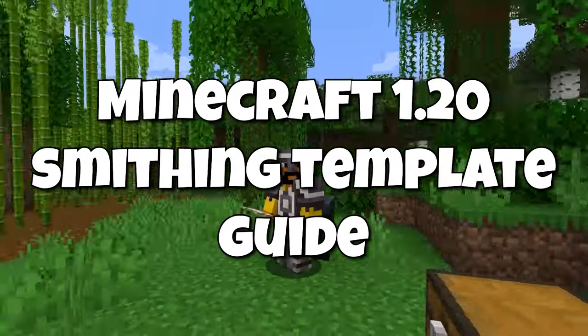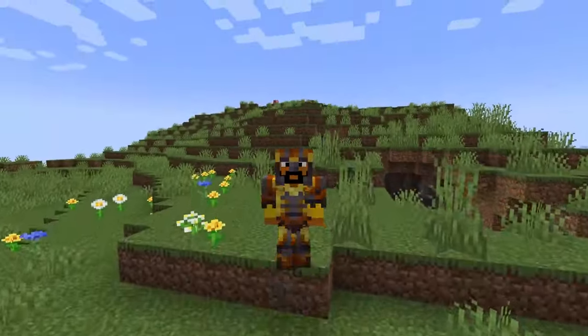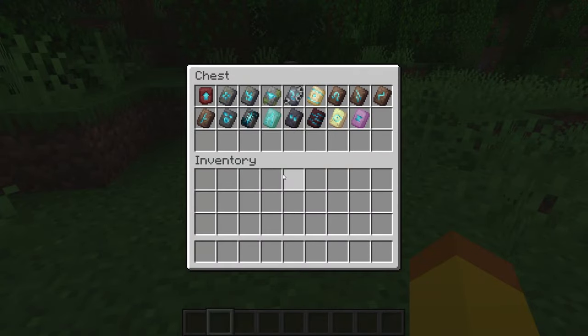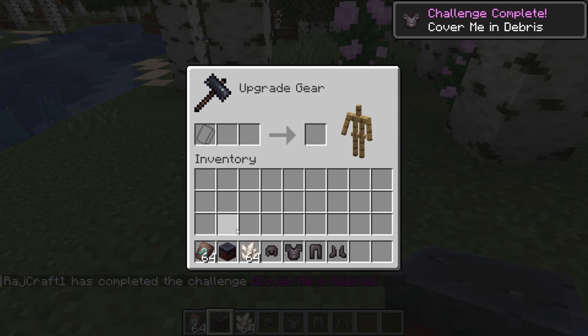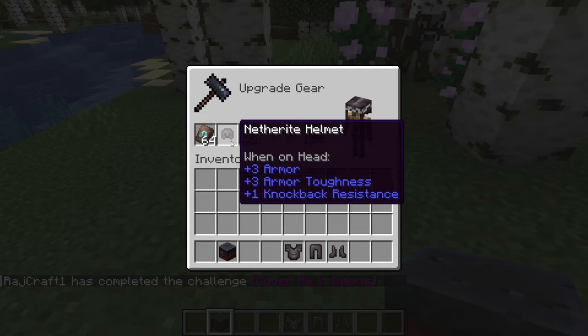The smithing template guide in Minecraft 1.20. The smithing template is a new item in the Minecraft 1.20 Trails and Tails update. In this video I'll explain how to get the armor trim, upgrade gear to netherite, duplicating smithing templates, and where to find all of the smithing templates.